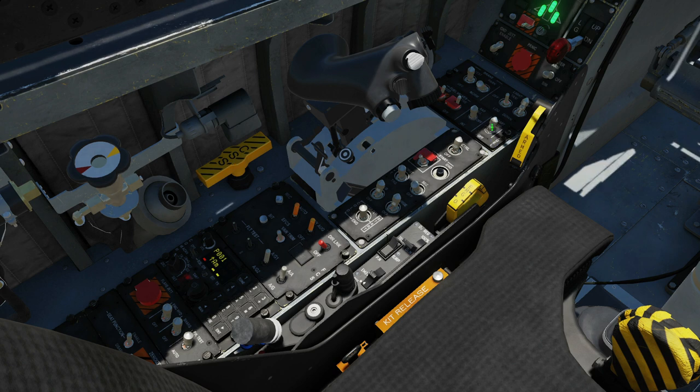Moving up to the fuel panel: we've got the booster pumps here, on or off. Air-to-air refuelling: off is closed. Up allows us to fill all tanks — internal and external. If we just want to fill the internal tanks, we can go internal.